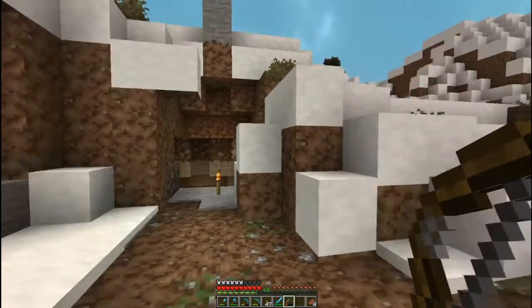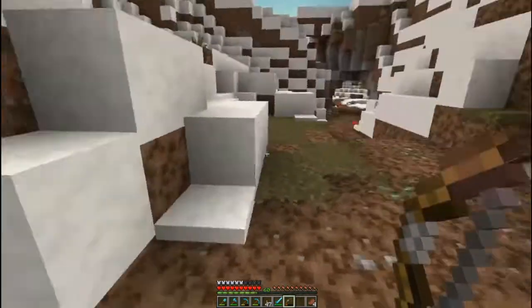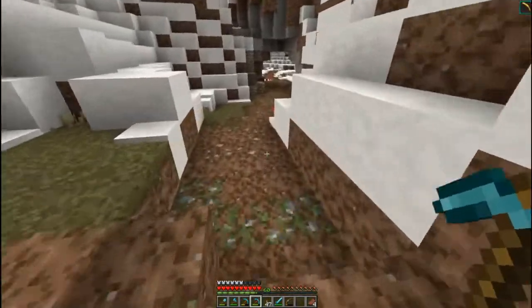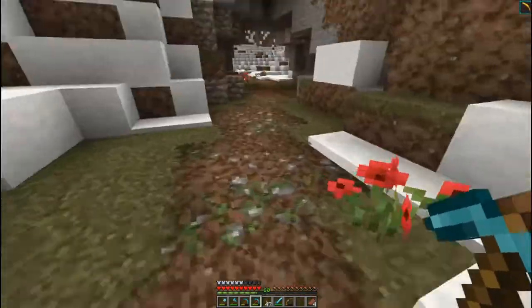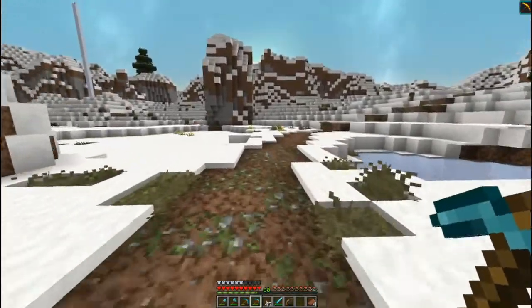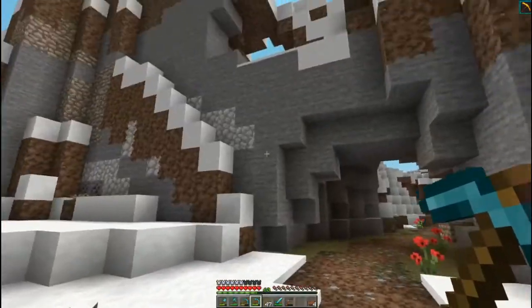I've got a pillar of stone there — I need to take that down since I've actually got the path done. There's this path that comes through. I probably need to come back through and actually put in the slabs and stuff so that you're not having to jump as you're walking through.